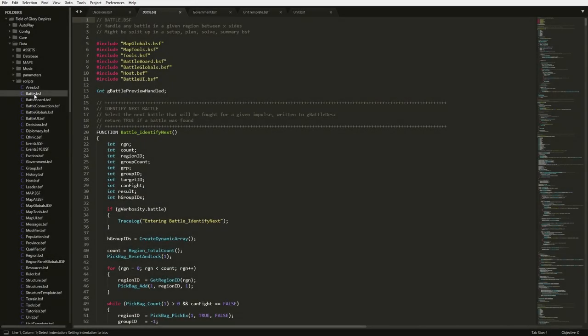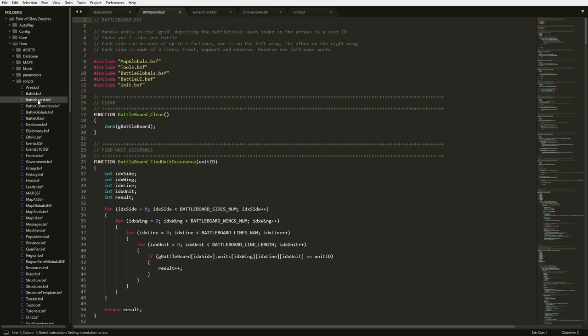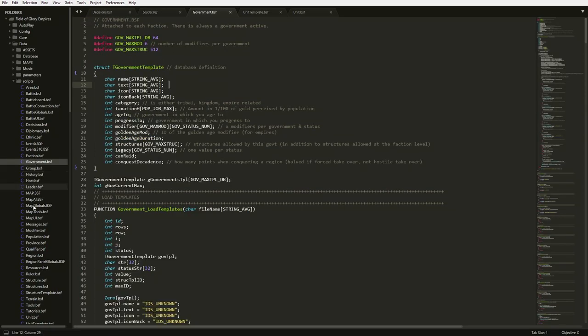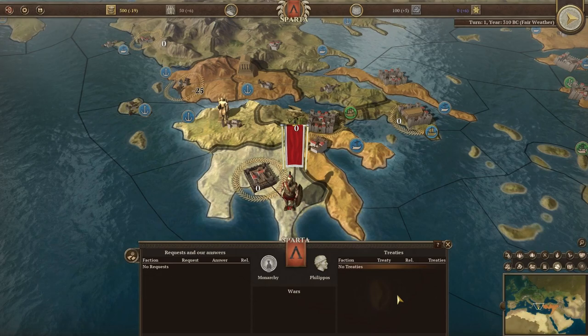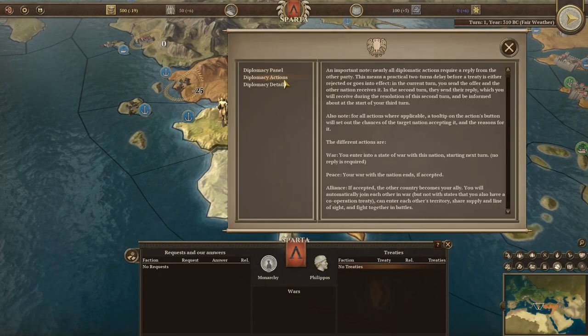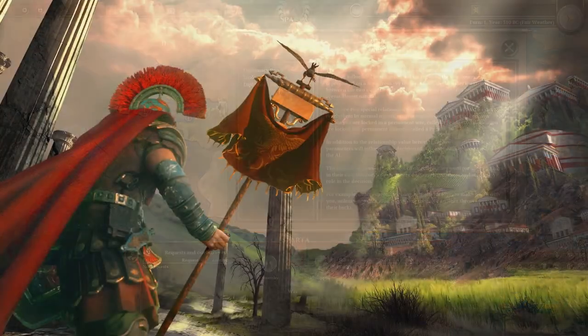There's also good news for the modding community. Field of Glory Empires references easy-to-understand script files, which will allow modders to change such aspects as unit statistics, adding events, or even changing the game rules. For more detailed information, make sure you check out the in-game help by clicking on the question mark, or reference the Comprehensive Manual.